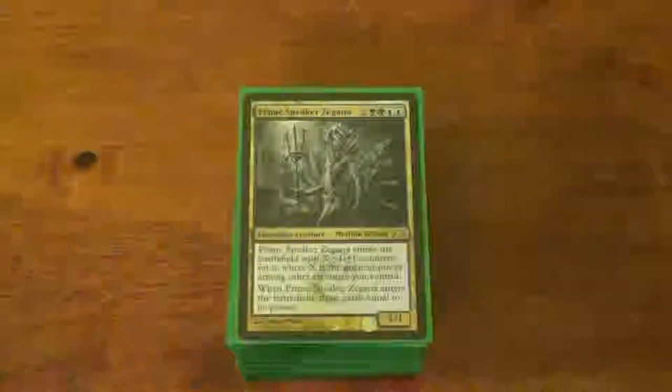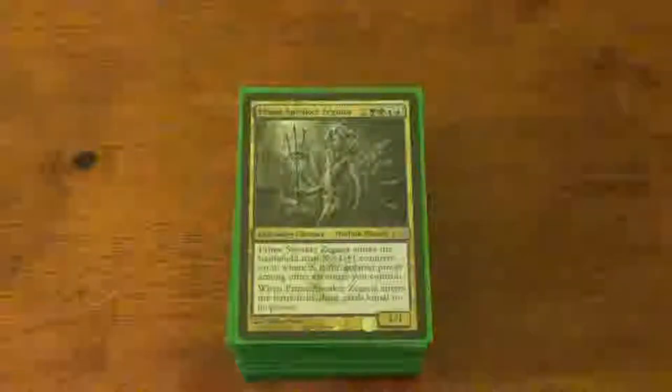Hello ladies and gentlemen, boys and girls. Today we are reviewing Prime Speaker Zegana, Blue-Green General, Merfolk Wizard, Legendary — Fucking Badass.